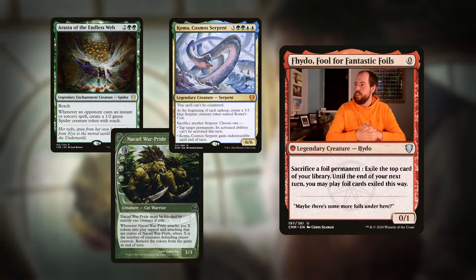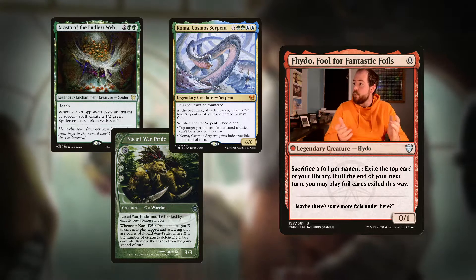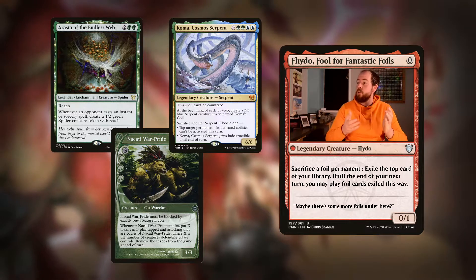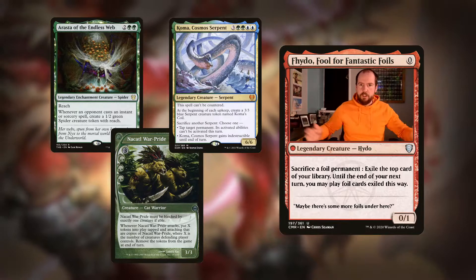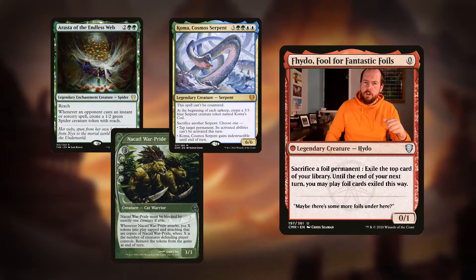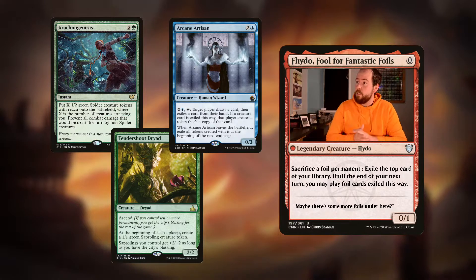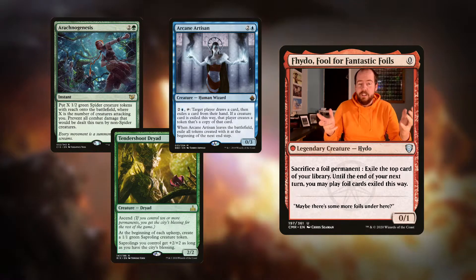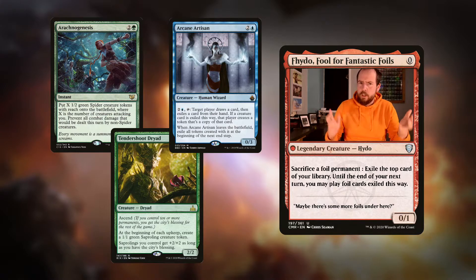Sacrifice another Serpent and choose one: tap target permanent - its activated abilities can't be activated this turn, which includes lands, so you could ice someone out in their upkeep - or sacrifice one to give Cosima indestructible until end of turn. You can tap down a bunch of things or just amass a massive army. Nacatl War Pride is a 6 mana Cat Warrior - it must be blocked by exactly one creature if able. Whenever it attacks, put X tokens into play tapped and attacking that are copies of Nacatl War Pride, where X is the number of creatures the defending player controls. With our commander, you get double that, so there's no way opponents can block all the 3/3s.